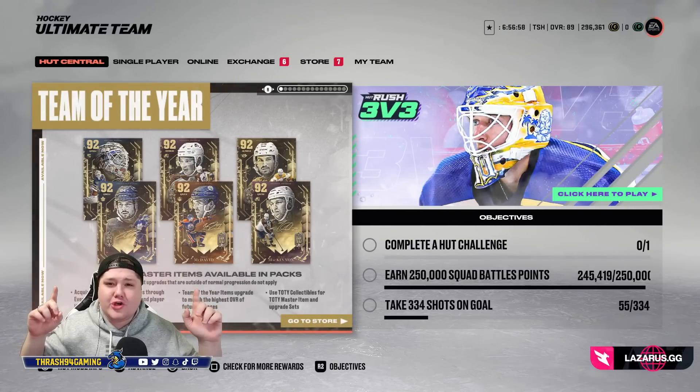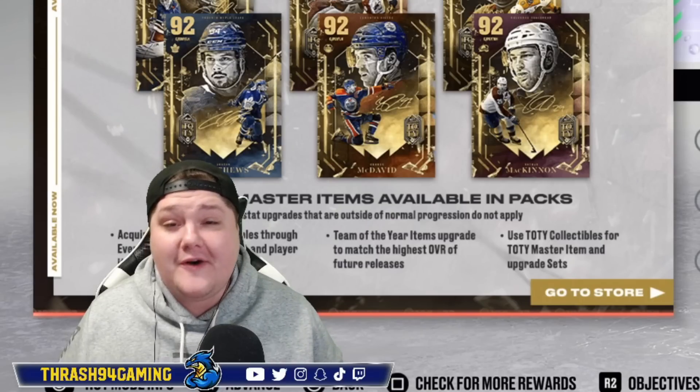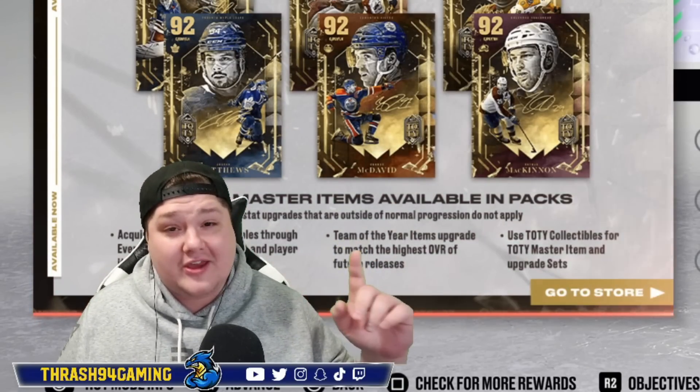Team of the Year has dropped in NHL 23, and today I'm going to do one of the Team of the Year choice packs. What's going on guys, Thrash here, welcome back to the channel and welcome to a new video. The NHL 23 Team of the Year is here, and you can complete choice packs for 35 collectibles to get one of these six players.